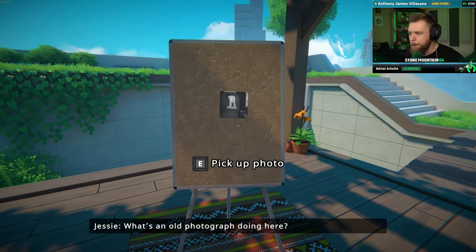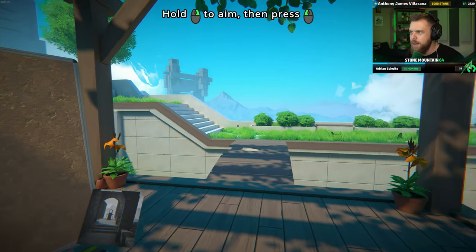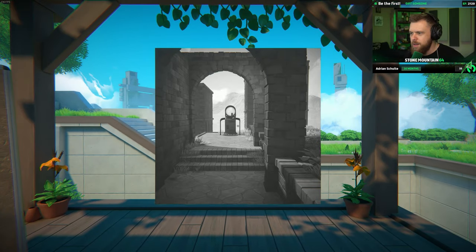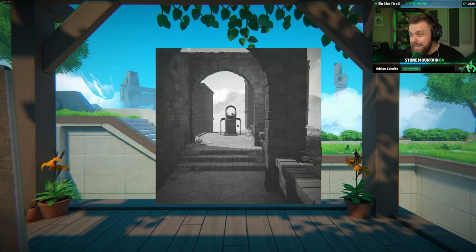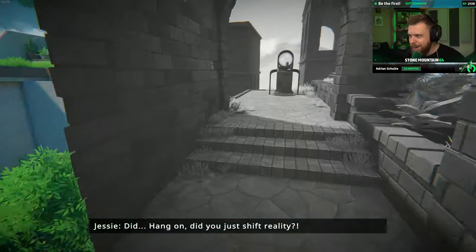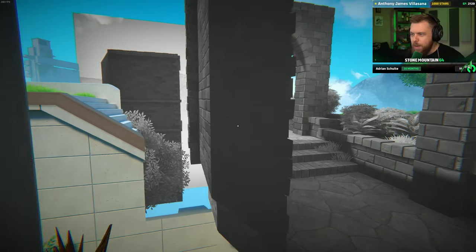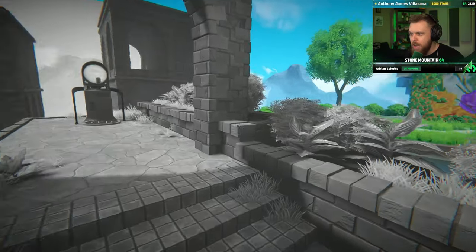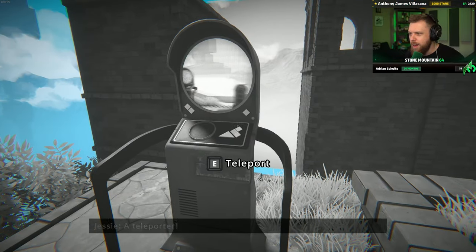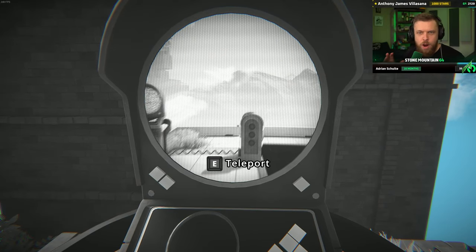What's an old photograph doing here? Pick up photo. Right click to aim, then left click to press. So this is the trippy part, guys. Did you just shift reality? We can take the picture and then go into it. A teleporter! There's a teleporter. But this is pretty much the extent of what I know at this point.